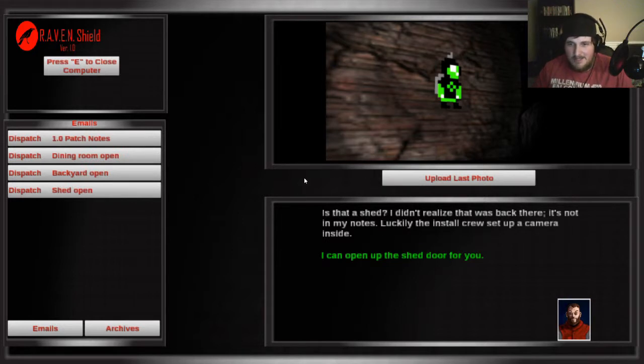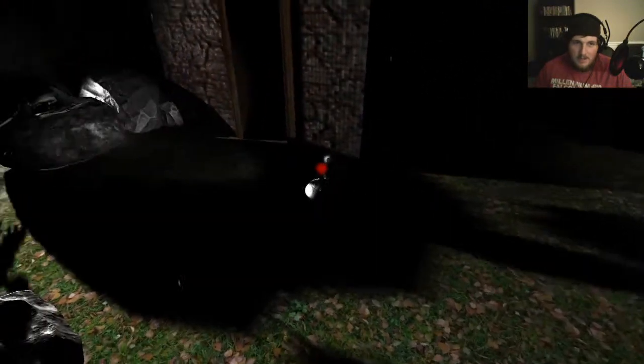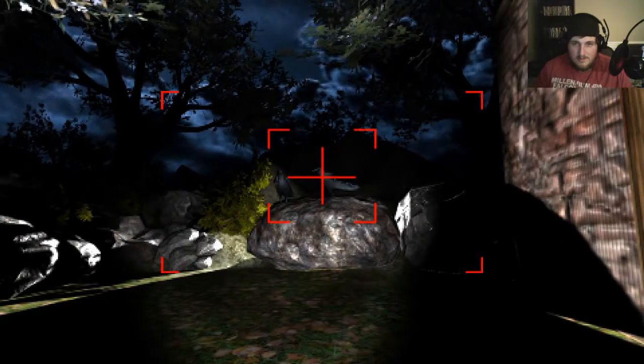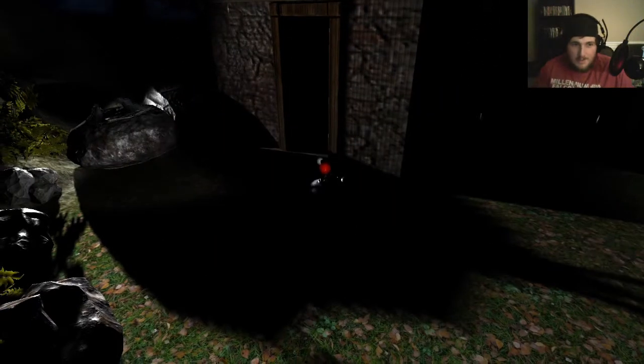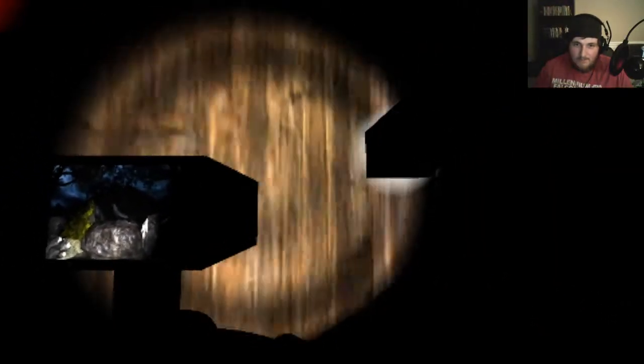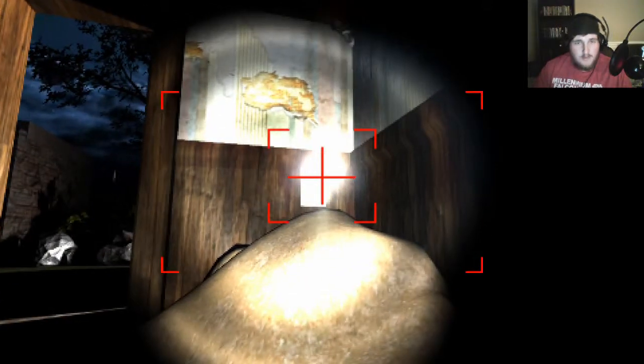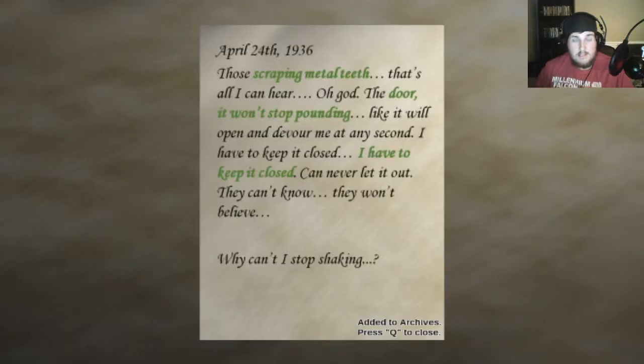Is that a shed? I didn't realize that was back there — it's not in my notes. Luck of the install crew set up a camera inside — I can open the shed door for you. Let's take a picture of these crows. That's a nice little picture. There's a note — of course it is. We haven't had anything that's actually been scary so far. I hear that demonic voice talking every so often — I've noticed it three times, twice right before the generator went out.